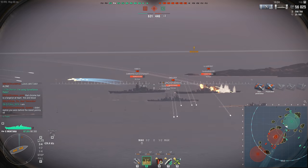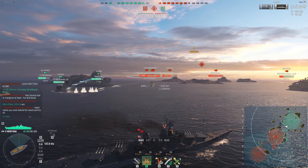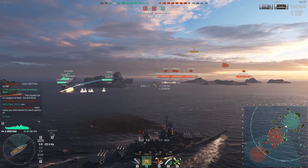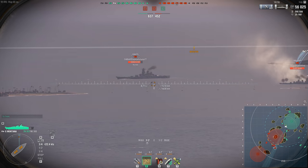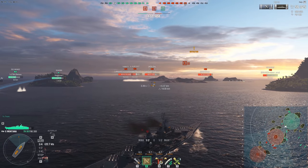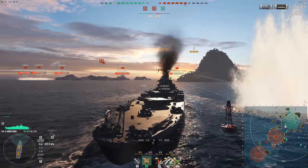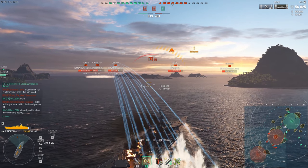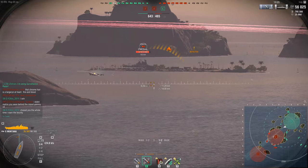So the North Carolina is a great ship, a fast ship. You battle tank. This is especially where you learn to switch to HE from time to time, because when you're in battle-tanking situations, you're going to want to start lighting some fires on the enemy ship, and hopefully force them to turn or back up from you, so you can then use your AP and really start to tear into them.